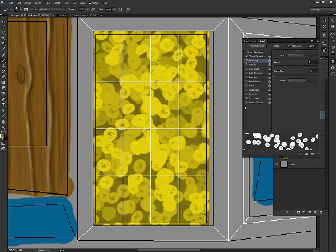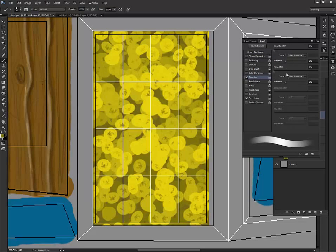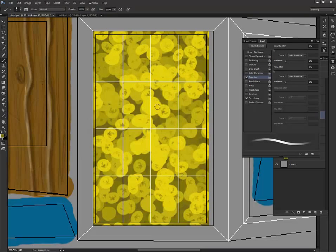Now we've got our layer. I'm going to go to the top layer, take my coins, turn off Shape Dynamics, pick my hard round, go back with my spacing. I've got transfer pen pressures on — on opacity and flow — and I'm just going to go down to small and go in doing layers so some of the stuff stands out.